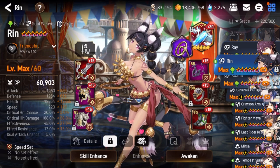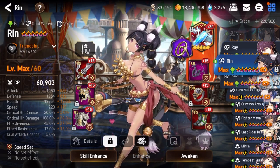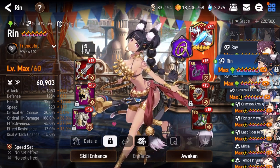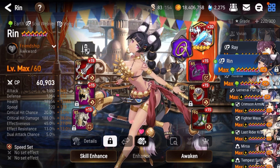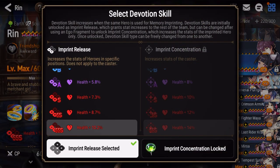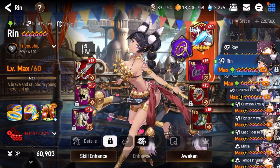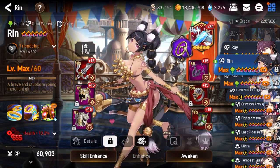She also has Celestine to heal up when using S1, since S2 can chain into S1. Any soul weaver artifact works. Water's Origin is probably the best to make her unkillable. Ring's base HP is quite high, which is nice. For imprint, I use the team imprint to boost survivability of my tanks or DPS, since Ring is there mainly for the buffs. You can also use the self imprint.